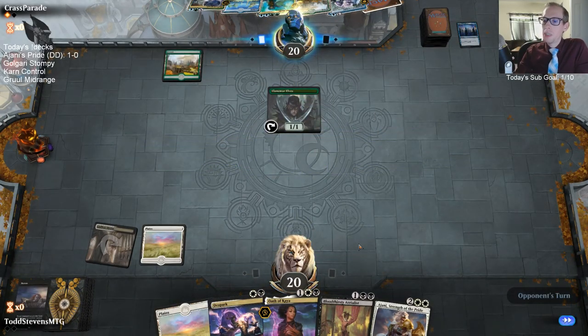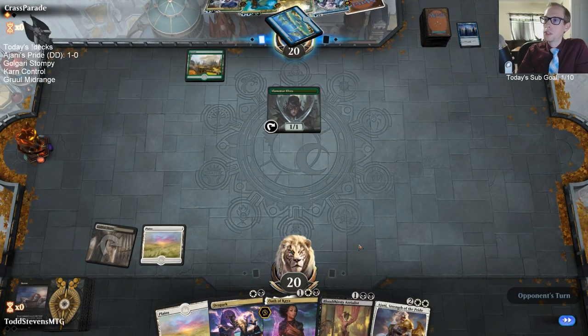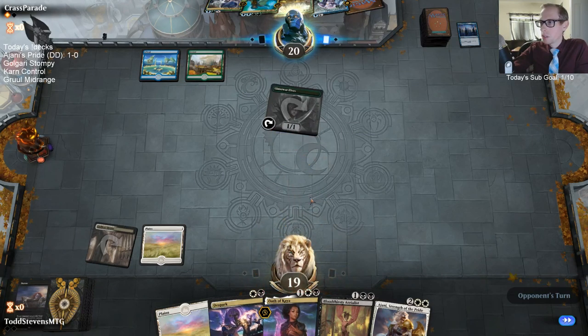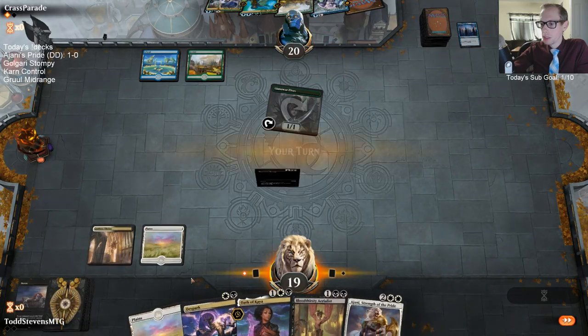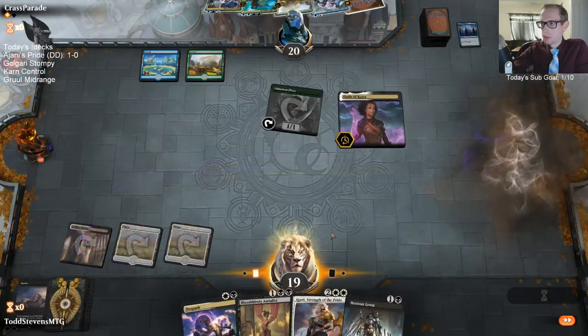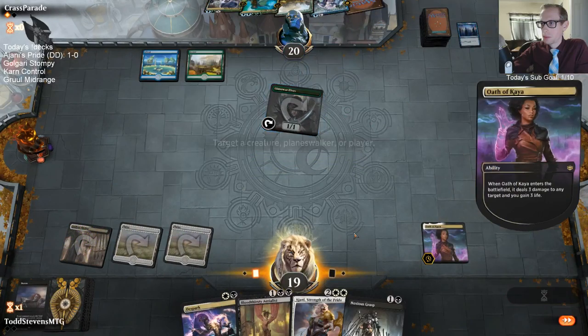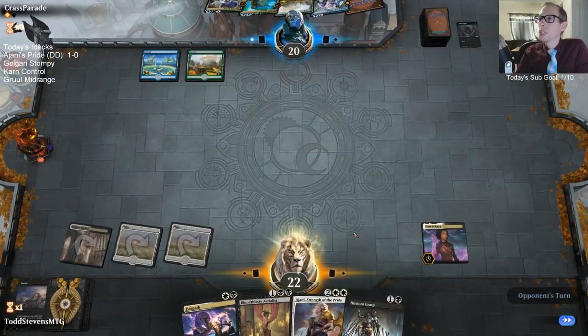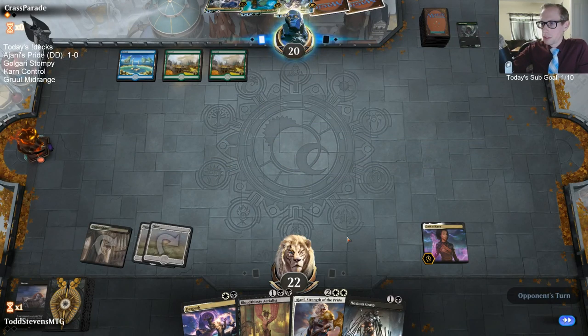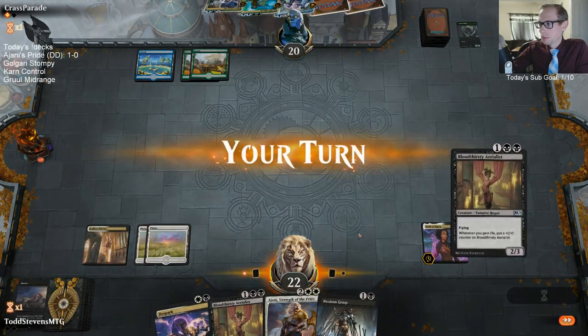Please, black mana! I guess I should just be playing the Oath of Kaya and the land here anyway — yeah, I should just be doing that. Now just any mana. No. That's really really unfortunate. Getting that Ajani in right here would have been nice.